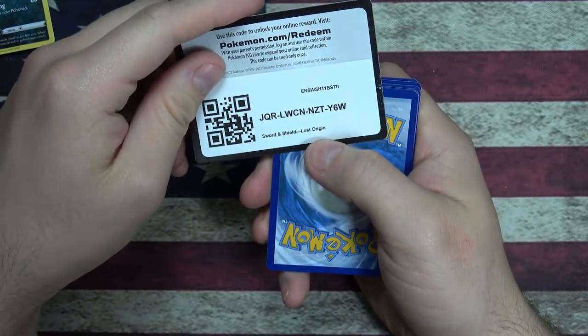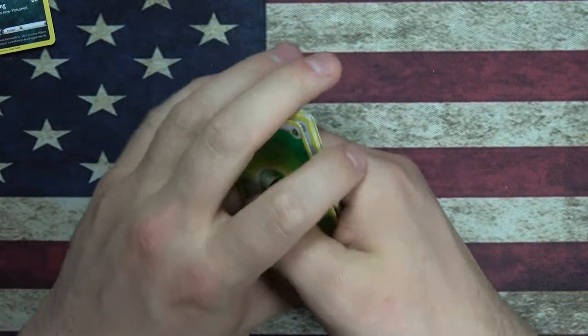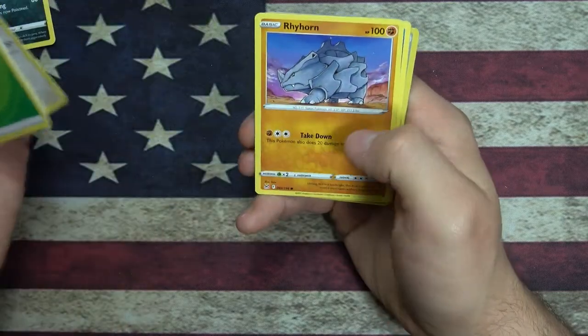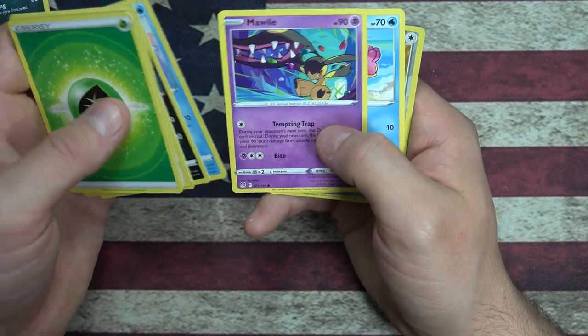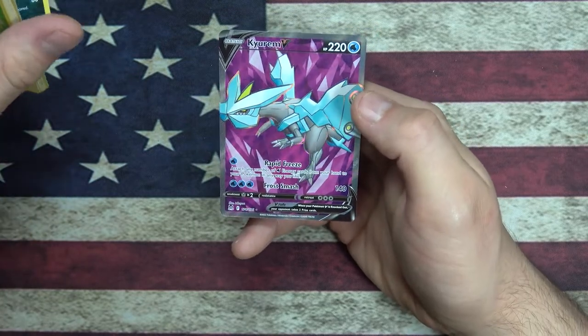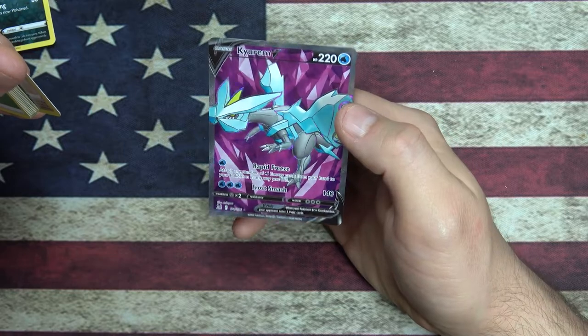Code card, enjoy. Leaf, Bronzong, Colress's Experiment, Porygon 2, Rhyhorn, Murkrow, Horsea, Mawile - Mawile's pretty cool. Shellos. Reverse Holo Greedent. And a VMAX - Cream, Rapid Freeze and Frost Smash. I don't even know what this Pokemon is, I've never seen this one before.